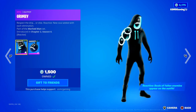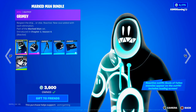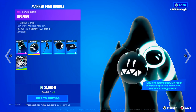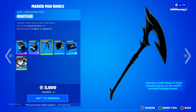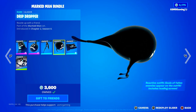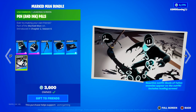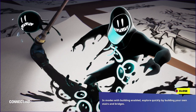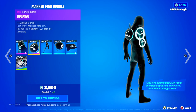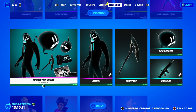Down here we have Grimey — let's check out the Marked Man Bundle. "Respect the Drip or Else." It's reactive: the more eliminations you get, the more the actual skin reacts. We have the Glumbo Back Bling — "He Wanna Munch." We got the Graphite Axe — "Caution: paint may be wet and sharp." The Drip Dropper Glider, "Nozzle Up with a Friend," and Grimey's wrap which is also reactive and animated, plus the Pen and Ink Pals Loading Screen. I have this one — I should use it more often. I like reactive skins; the more eliminations you get, the more little blobs will appear on your skin. Super cool.